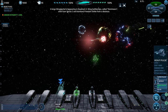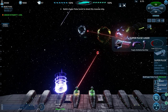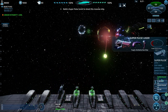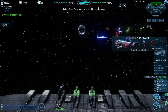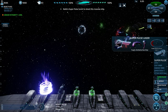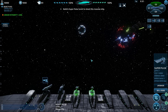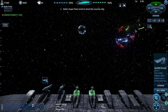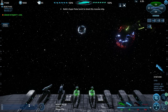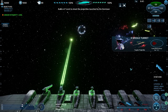Can I get one of these yet? Put one of them down - fire please. Build a super pulse turret to shoot this massive ship. I would, but I don't have money - now I have money. Shoot that thing. Build a K turret to shoot the projectiles launched by the dominoes.